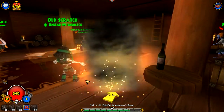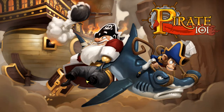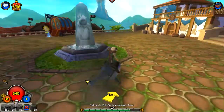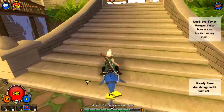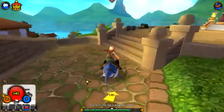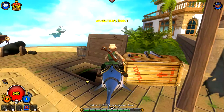Alright, we can do a shortcut right there. Go to Skull Island, which will take us right here. Once we're here, we can go ahead and run. Go to Musketeer's Roost.